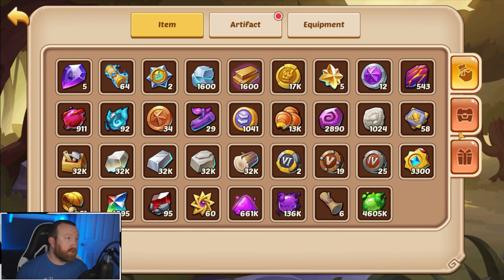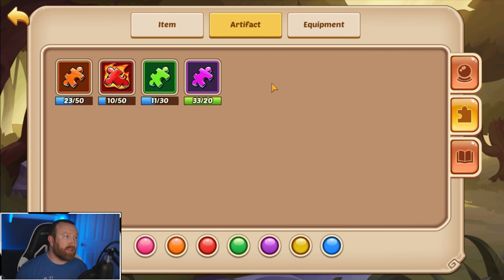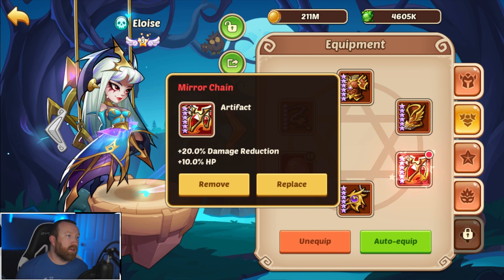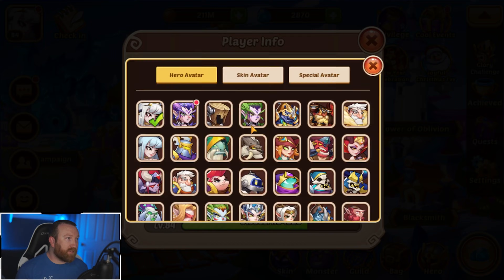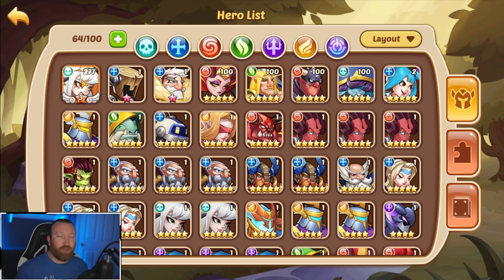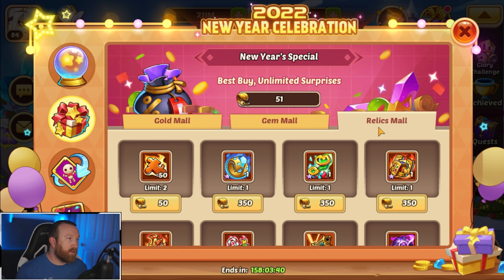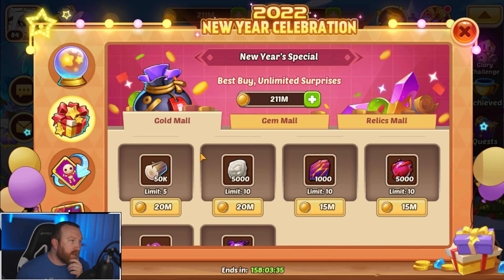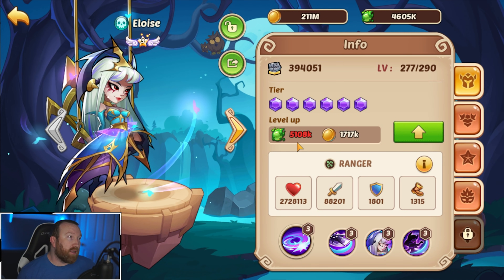We need to check out spirit costs for leveling. Echo of Death is alright, but I think we're going to keep her wearing the mirror chain for now — a defensive build is probably better. We also have an E3 hero who isn't fully leveled up, so I want to get that done. Let's check the new year shop. How much spirit do we need? We need 13 levels and it's 5 million per level.